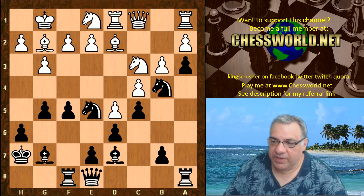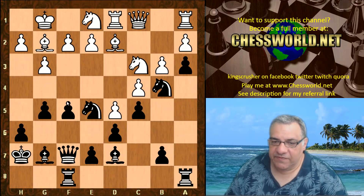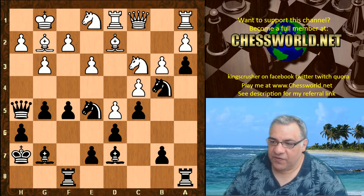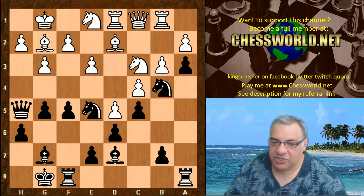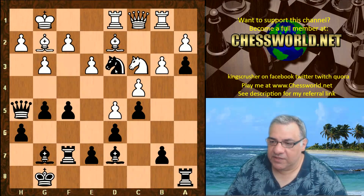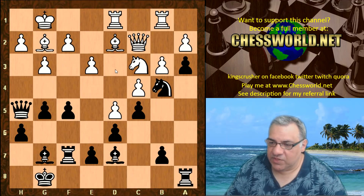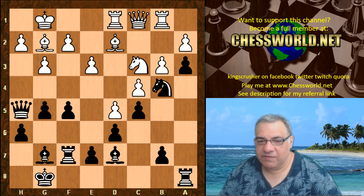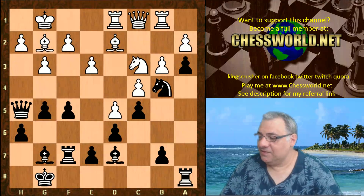So we have Qc1, Qf7, and now there's an idea of f4, just trying to break down the f-file. e3 is played, Qh5, Rb1, King g8 — getting out of this diagonal so f4 looks more imminent. Ra1, Rf7, Rb1, and both knights are looking at d3. We have Ne3, swapping off a pair of knights, Qc2, Nb4. Black is really in charge of the position and now plays a really aggressive move — I wonder if you can guess. Five seconds to pause the video, black to play.